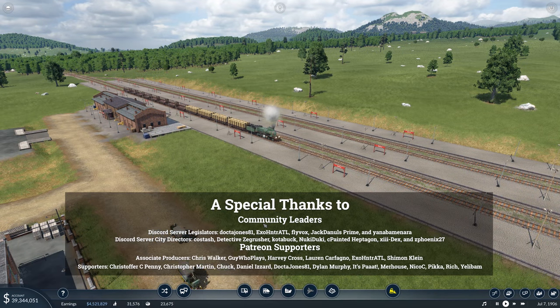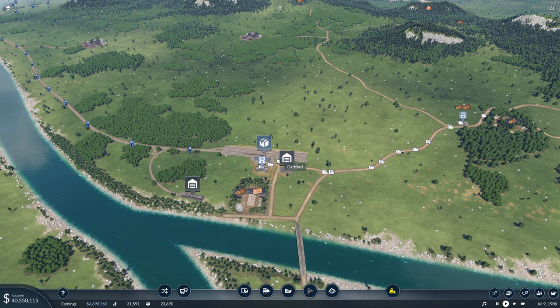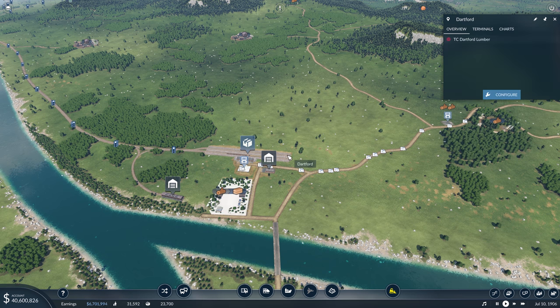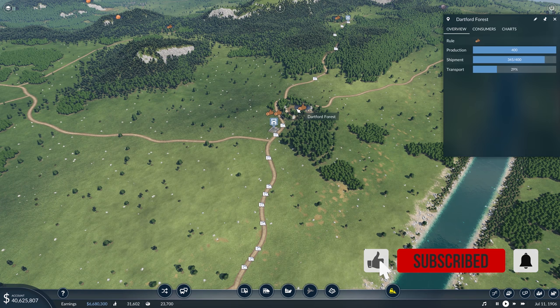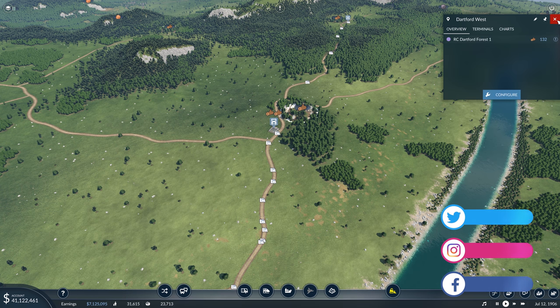Hello, I'm Zardes, and let's play Transport Fever 2. Welcome back to Longdale. This will be episode 24 in the series, and today we are going to work on expanding this lumber line, maybe looking at the bus lines, and adding more construction materials too. We have this lumber line going in one direction and then coming back with construction materials, but pretty much all of it is being shipped already. I want to get more forests connected, because this one is already pretty much maxed out, although I suppose we could get more trucks on here.